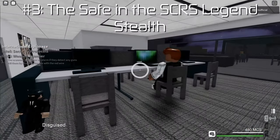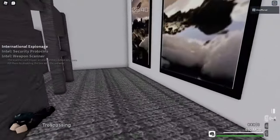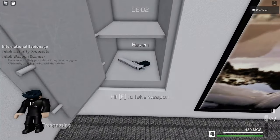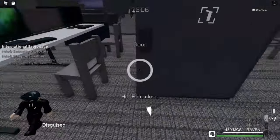Number three: the safe in the SCRS Legend Stealth. In most difficulties, this safe contains a USB, which can help speed up the mission. On Legend though, there is no USB. But hey, at least you can still take the Raven — it's a cool gun, right?